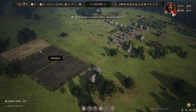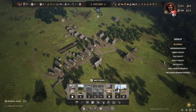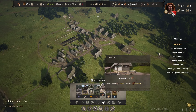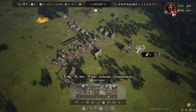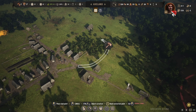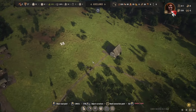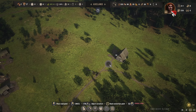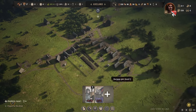I'm going to assign four families to the crop fields and let's see about adding the tannery. I'll place it right up there and bring the road around to form another circle on the outside of the manor.